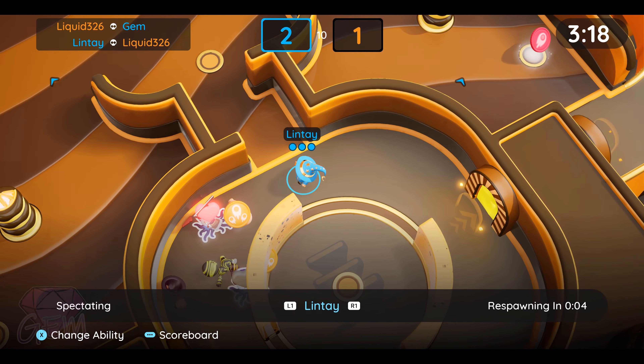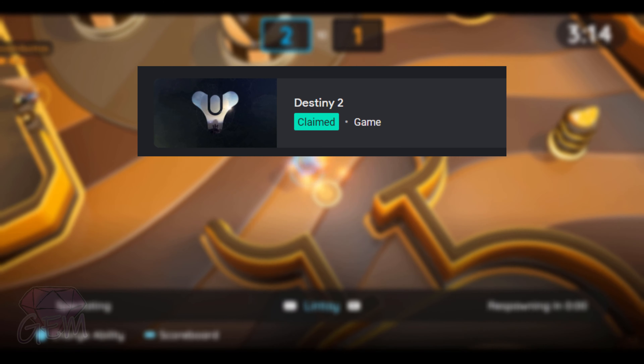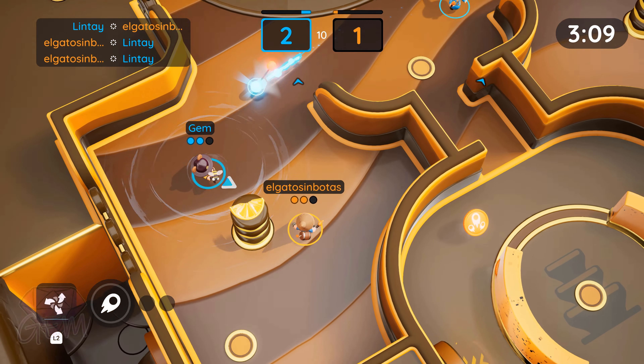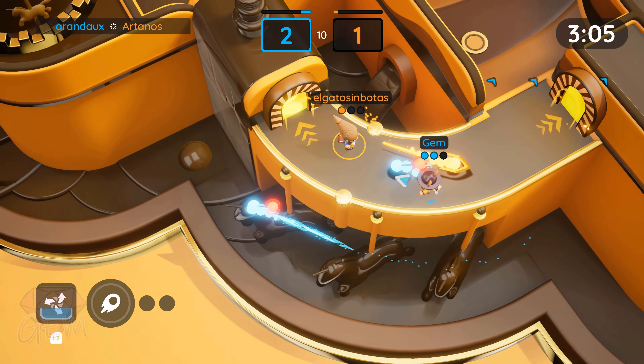For all the new gamers out there, welcome to Stadia. First things first, Destiny 2 and Super Bomb Man R Online are both free to play games. You can log in with your Google account, make a quick Stadia account and then try those games absolutely free.